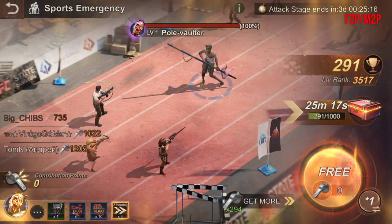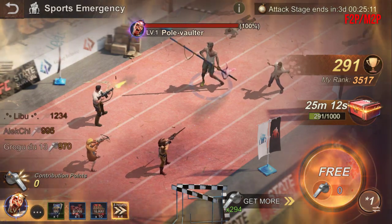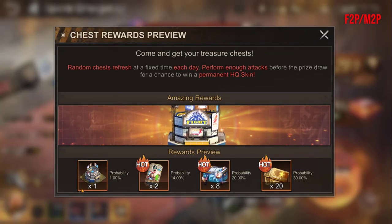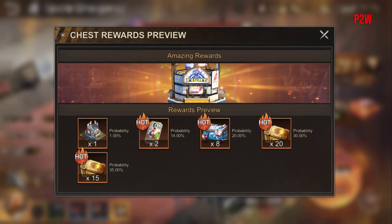You can open that crate if you use 1000 whistles per day. For free-to-play players, I advise you to use this only on the second-to-last day or the last day if you have enough whistles. The same applies to middle spenders. For the biggest spenders, it's green light to all the rewards.